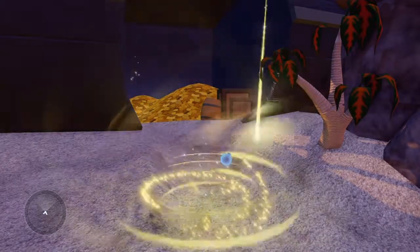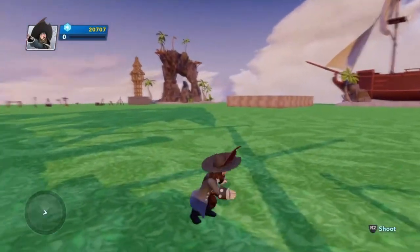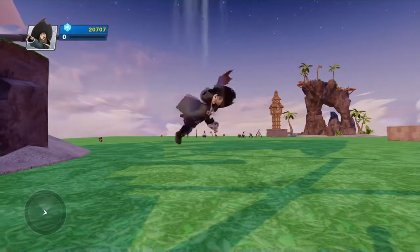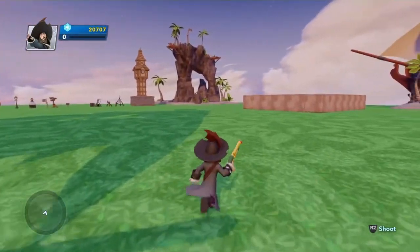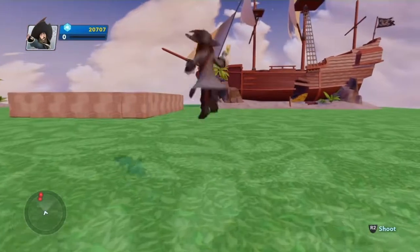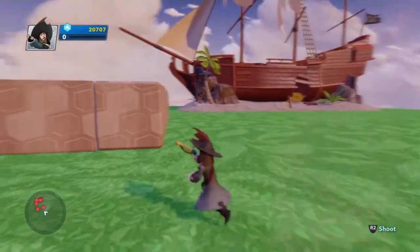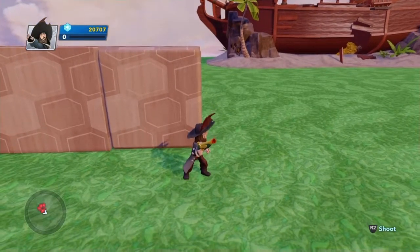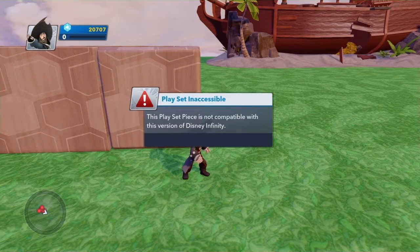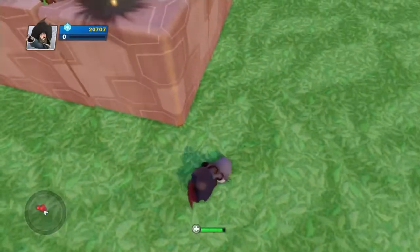I only know Captain Jack Sparrow off by heart because I am a fan of him. For the last character, he can shoot, ground slam, and sword - that's everything the characters can do. There aren't any vehicles for this one. I'm just going to quickly scan this to see if we can get any extra pieces - nope, can't get any extra pieces.